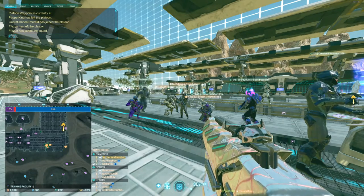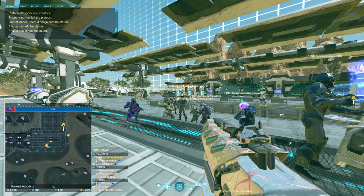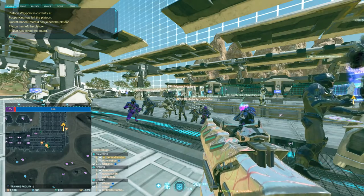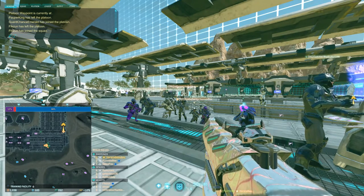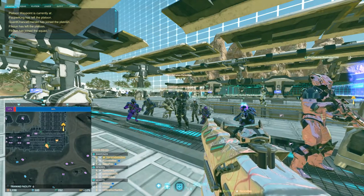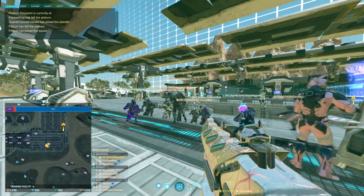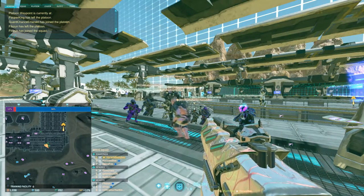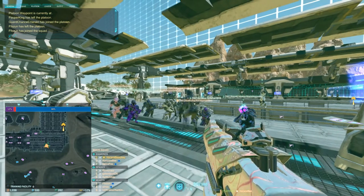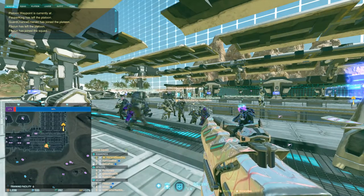Next, you're gonna uncheck the private squad button, which is another button in the squad creation menu in the bottom right. You'll uncheck that, which will open up the squad description box. You need the squad description filled before you can open the squad for recruitment. Fill it with anything - 'SKL public' or just 'public squad,' whatever you're going for. Once that description's in, you'll hit 'enable recruitment,' which is the big bar button under the description. That's everything.